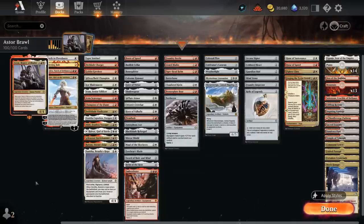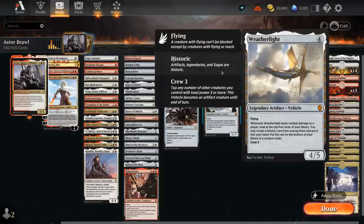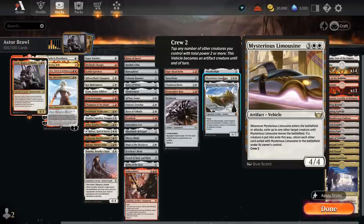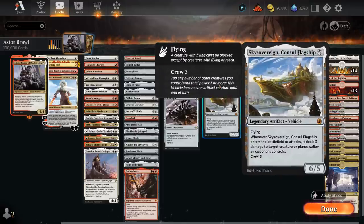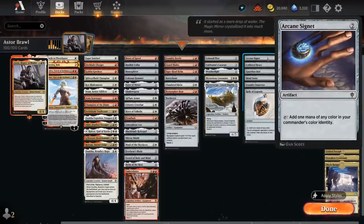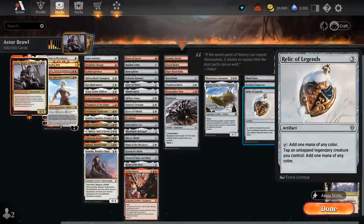We also have a few vehicles since they synergize nicely with Astor. Colossal Plow now has Crew 1 with Astor out, so we can easily attack and generate a big mana advantage. Caravan makes mana or can be a 5/5 vehicle. Weatherlight provides additional card advantage if it hits the opponent by finding a historic card among the top 5 — and most cards in our deck are historic, either artifacts or legendary creatures. Mysterious Limousine acts as removal, exiling a creature when it enters. Sky Sovereign deals 3 damage to a creature or planeswalker when it enters or attacks. For mana acceleration we have two-mana artifacts: Arcane Signet, Cold Seal Heart, Guardian Idol, and Mind Stone. Inspector gives all our artifacts a one mana discount, and Relic of Legends gives a small mana boost thanks to our many legendary creatures.